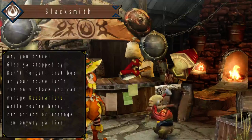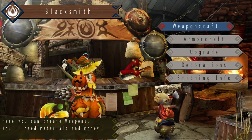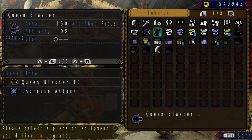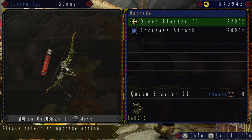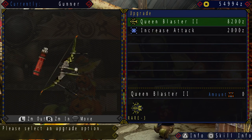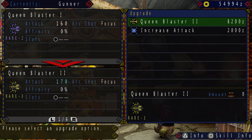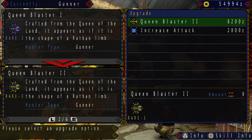After the Rathalos hunt last episode, I had to go and hunt another Rathalos because that red dude totally didn't give me enough parts. So now I have enough parts to upgrade the Queen Blaster 1 and the Queen Blaster 2, which I'll gladly do because of the increase in attack by just 10. It's totally worth it.